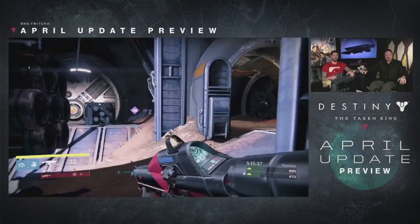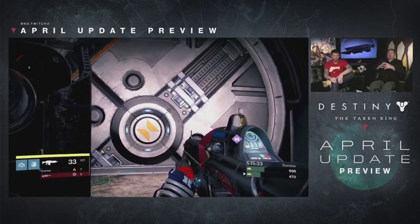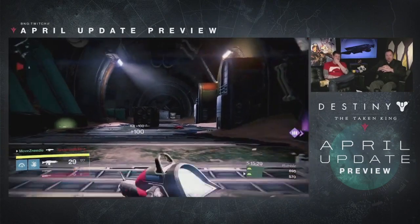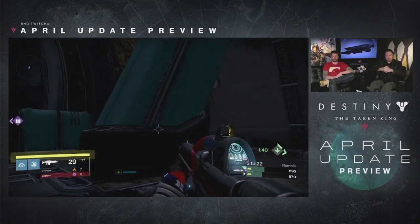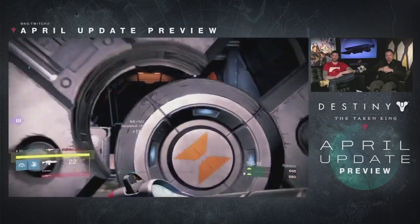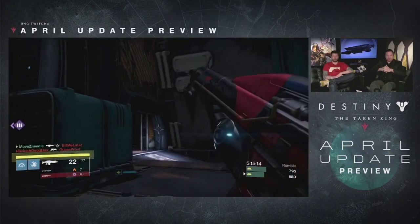For PVP, we have Trials of Osiris. Trials of Osiris is one of your main sources for max light level drops. The lighthouse chest specifically can drop up to 335 gear, and it's not going to be just primaries anymore — you can get armor pieces in there as well. So you can get both armor and weapons from the Trials of Osiris lighthouse chest now.